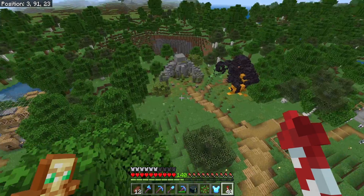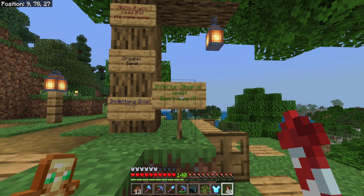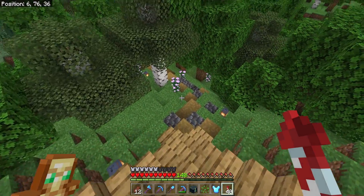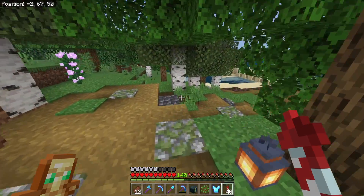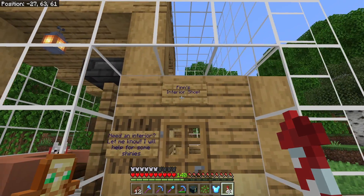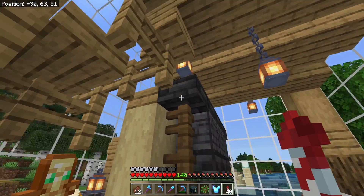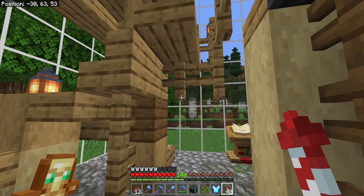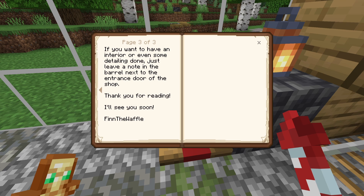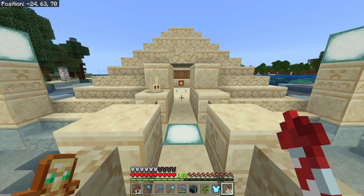Let's take a quick look around and see any new shops. Wait a minute, there is something - I think we had some signs here as well. Interior shop is open, don't miss it. Finn's interior shop - need an interior? Let me know, I will help for some shinies. This is really nice. A bigger project from three diamond blocks upward. We will do some ordering there later. And then we have the sand shop - I believe this is Phipps. Six stacks of sand equals one diamond. And it looks like he's out of stock. Phipps, you need to restock, mate.